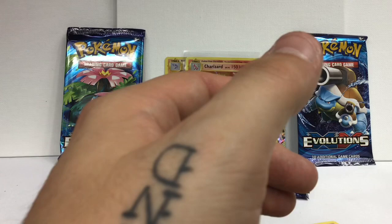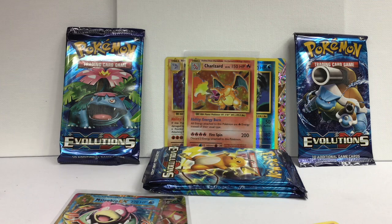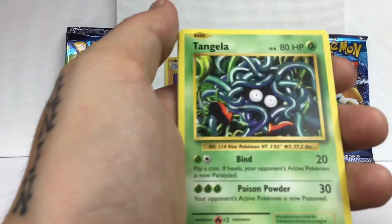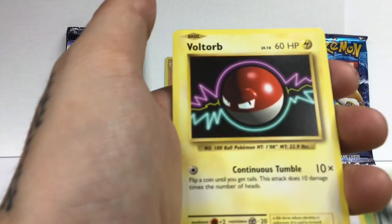Here we go - we got a Revive, Haunter, Roxie's Grit, Tangela, Rapidash, Leedle, Voltorb, Poliwag. Oh nice, a Chansey and Rapidash - not too shabby guys, not too shabby!